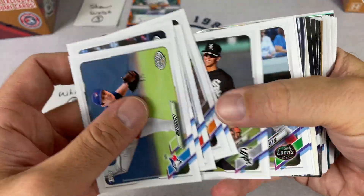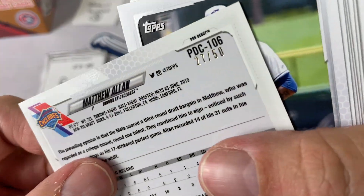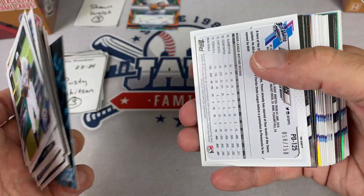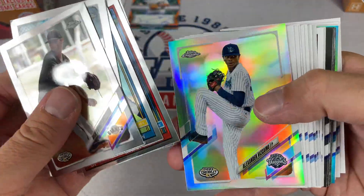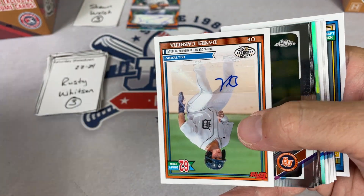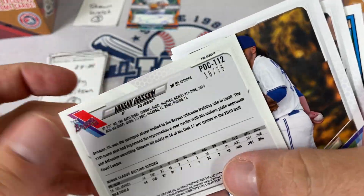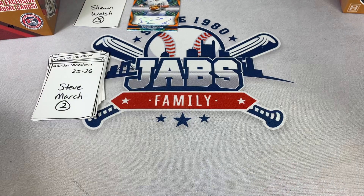Rusty has Blaze Jordan, Miguel Amaya, and Austin Martin on the backs. A gold chrome Matthew Allen is 27 out of 50 — not good enough, as two is the number to beat. A Trevor Larnak blue is 56 out of 150. If there's a tie — two 2-out-of-25s — we'll go into sudden death overtime. A 43 out of 99 on Alexander Vizcaino. There's a Daniel Cabrera auto, not numbered — 62nd overall pick in the 2020 draft. And Vaughn Grissom is an 18 out of 75. That spells the end for Rusty.